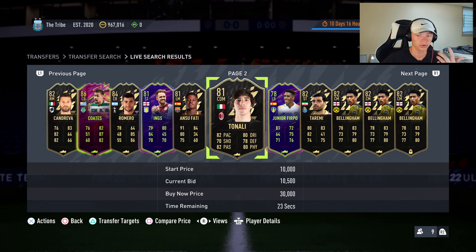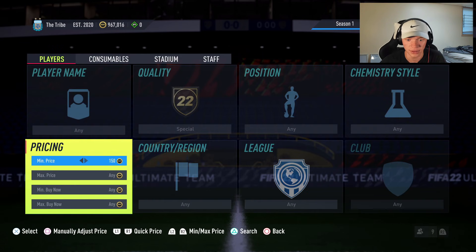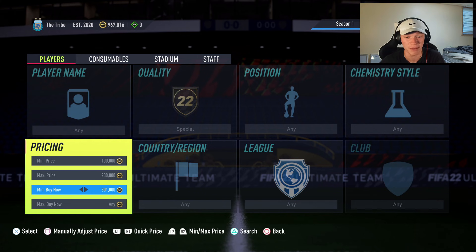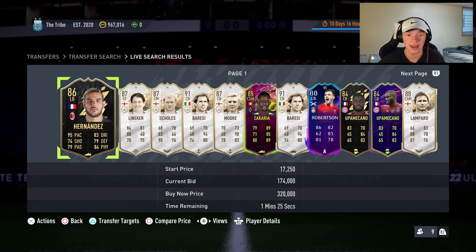Now let's talk about scaling this method. If you've got around a million coins, you can modify this to the 100-200-300 trading method - set your minimum bid price to 100k, max bid price to 200k, and minimum buy now to 300k. Going through, I see Hernandez with a bid on him. Checking his price quickly, he sells for 194,000, so after taking out the five percent tax I'd get 184,000 coins - that's a good deal right there.